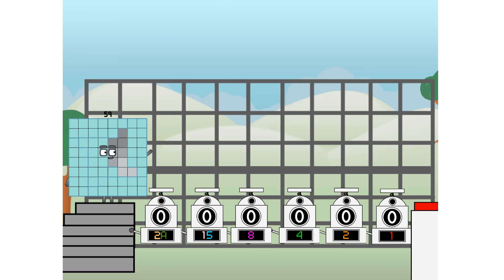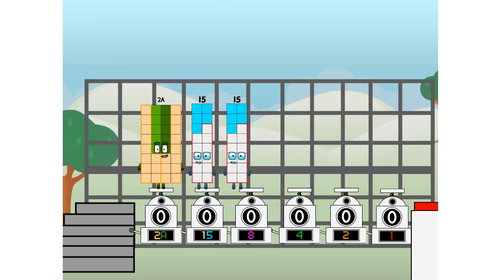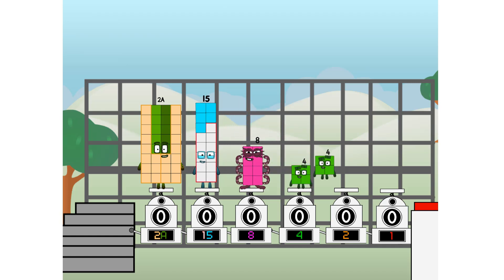First, I split in 2: 20 and 15. And 8, and 4, and 2. And 1, and 1 more to press the big red button. Then you choose who's going up: 1 of me, and none of me, and 1 of me, and 1 of me, and 1 of me, and 1 of me. And fire!